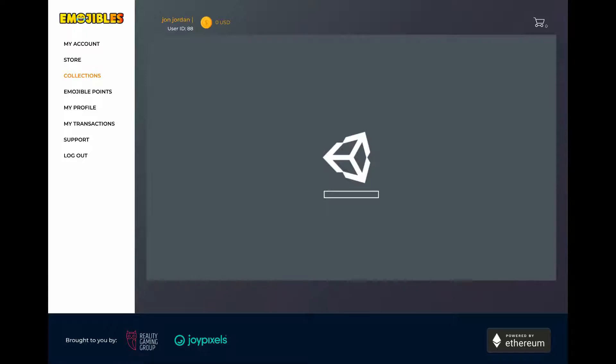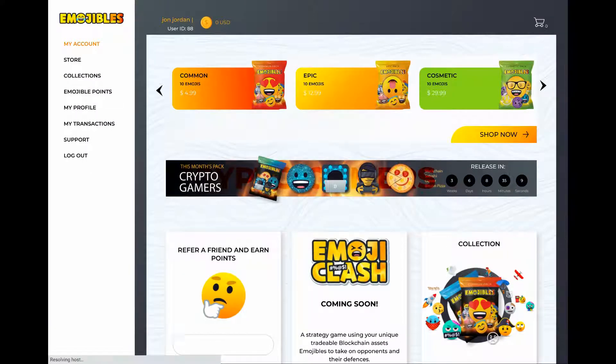It's using a Unity plugin as a player, so it takes a little bit of time to load. When you register you get a free common pack to begin with, which is effectively five dollars' worth for free if you sign up now.